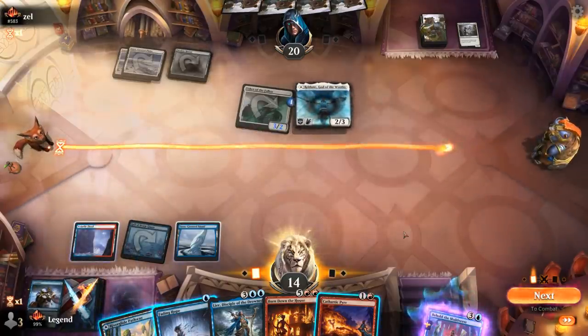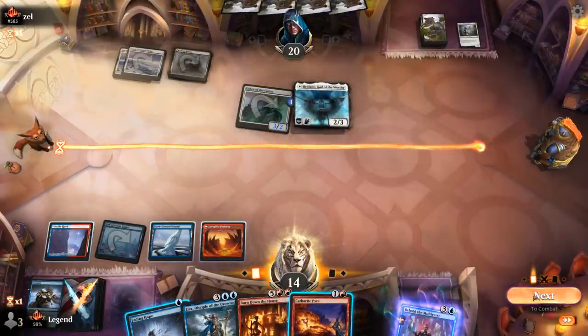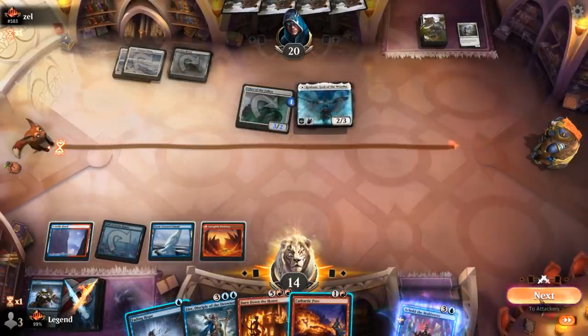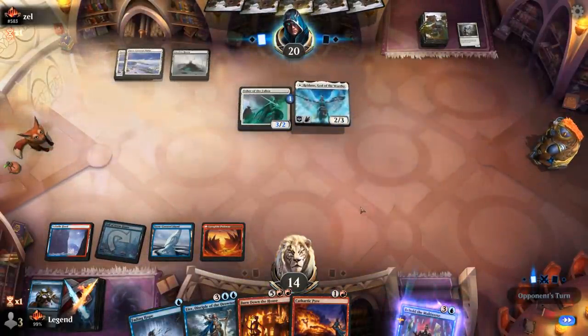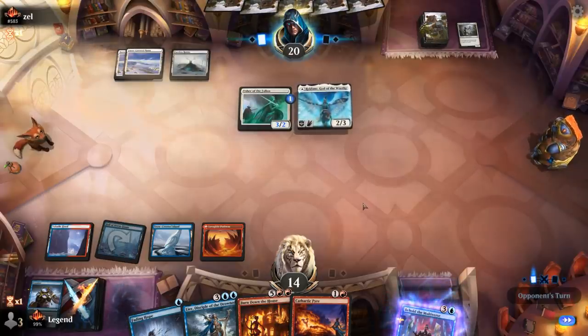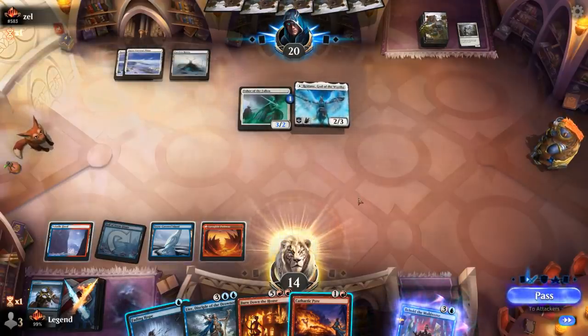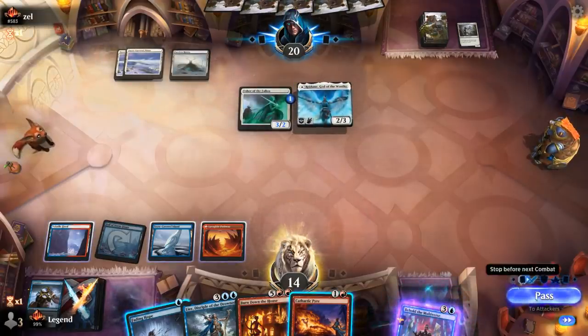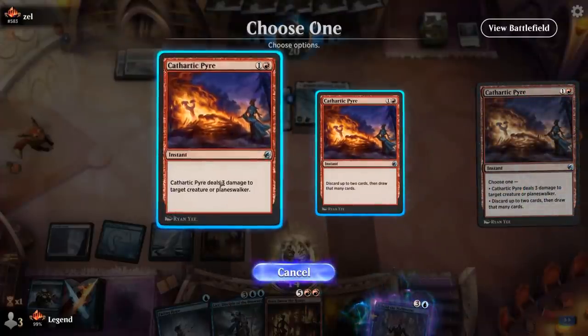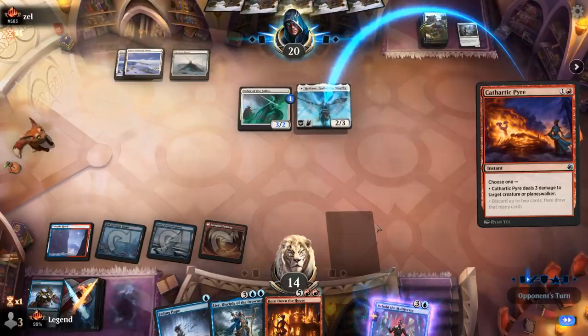Cathartic Pyre helps. Now I can just kill Reidane and keep Fading Hope for something else. We'll see if they want to animate Faceless Haven — could also be a fine target. Opponent's moving to combat, and I'll Pyre Reidane here. If they play another copy, we'll see what to do next. Making the Devil tokens could also be a fine use of our mana.